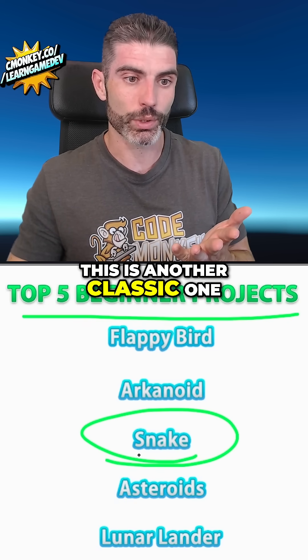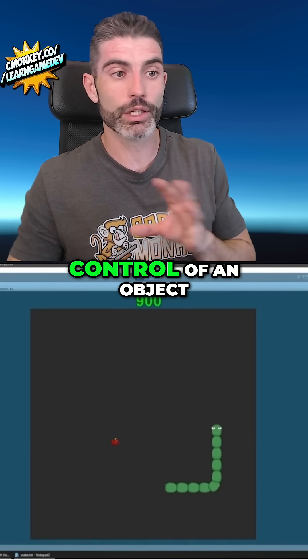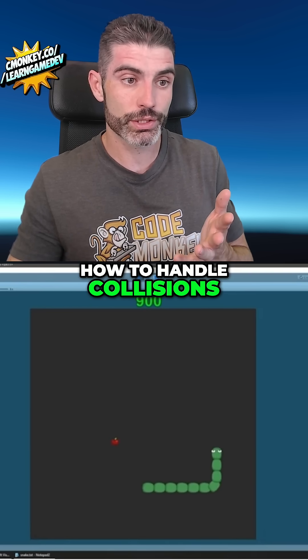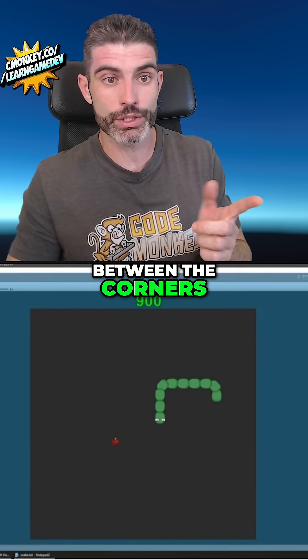Next up you've got Snake, another classic one. This one basically teaches you how to handle control of an object within a grid, how to handle power-ups, how to handle collisions, and how to handle teleportation between the corners — so quite a lot of things.